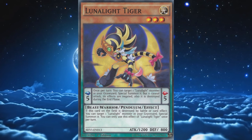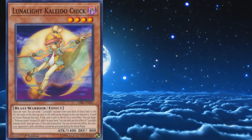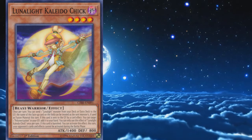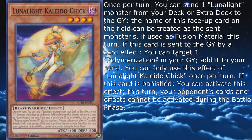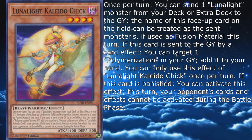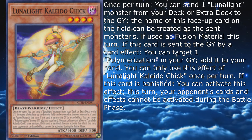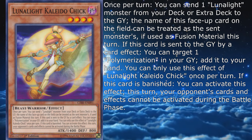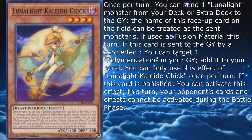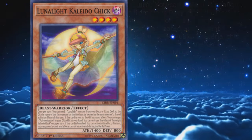Another staple is their first level 4, Lunalight Kaleidotrick. It's a level 4 with 1400 attack and 800 defense. Once per turn, you can send one Lunalight monster from your deck or extra deck to the graveyard — the name of this face-up card on the field can be treated as the sent monster's name if used as fusion material this turn. If this card is sent to the graveyard by a card effect, you can target one Polymerization in your graveyard and add it to your hand; you can only use this effect of Lunalight Kaleidotrick once per turn. If this card is banished, you can activate this effect: this turn, your opponent's cards and effects cannot be activated during the battle phase.